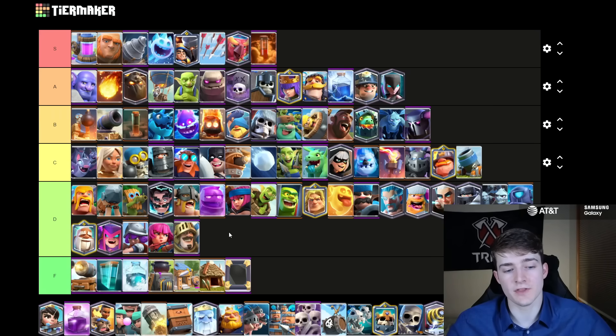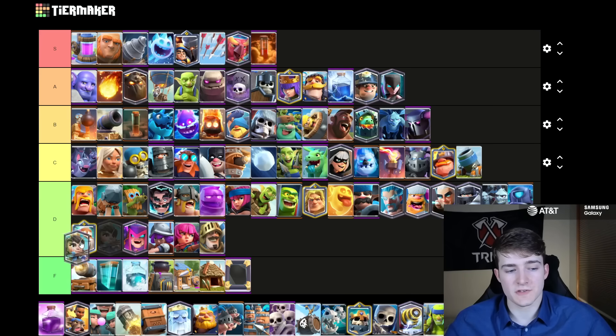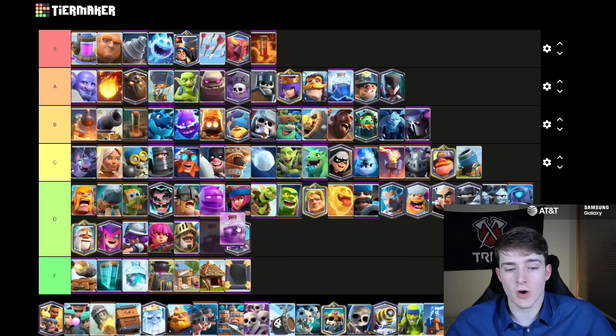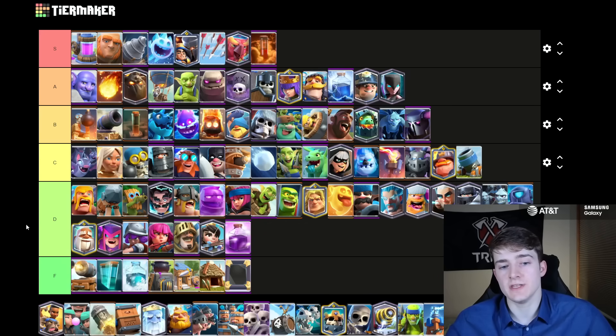The Prince is going to go in D tier. Even though Giant has made a comeback, unfortunately Giant Prince has certainly not made a comeback and is not really used that much. The Princess is also going into D tier because Bait is not in the best place at the moment. Believe it or not, Rage is also going into D tier — I think it really fell off; there's not really anyone playing it, and a large part of it is because the Goblin Giant decks being used in this meta don't even have Rage in them. They're usually being played with the Lightning, so there's really no deck to be using Rage in.